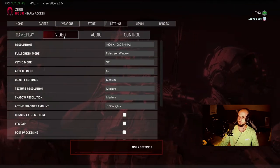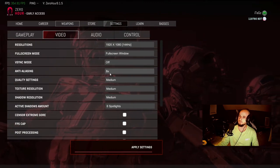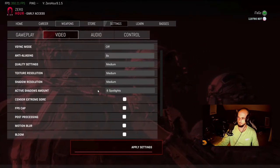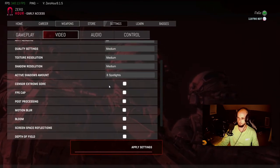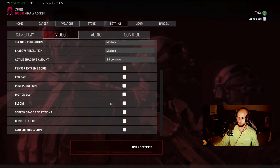Heading over to the video tab, some of these settings will depend on your PC, but I always recommend using the highest resolution you can without sacrificing frames. I set mine to 1920x1080. We want to turn Vsync off as it does nothing but add problems for your aim and mouse movement, so go ahead and uncheck that.